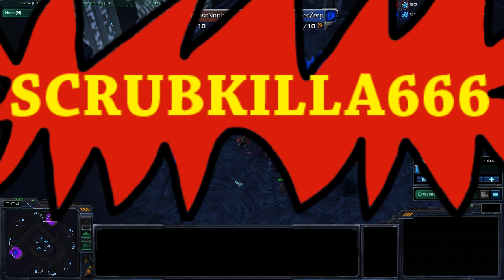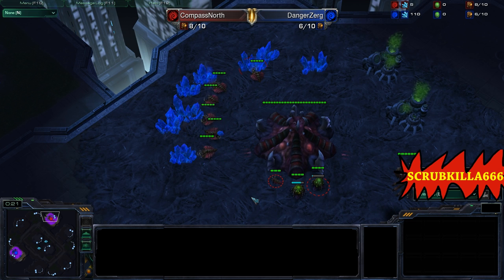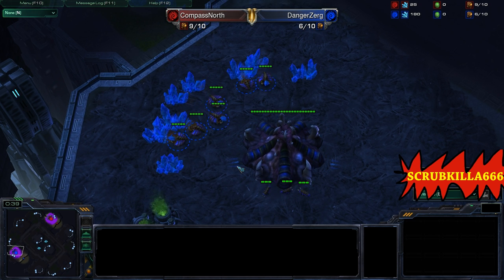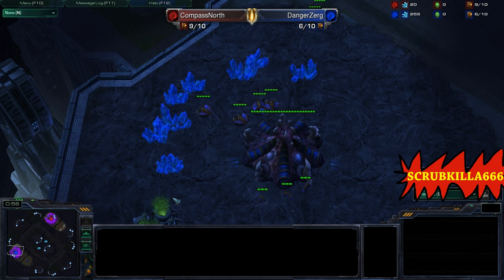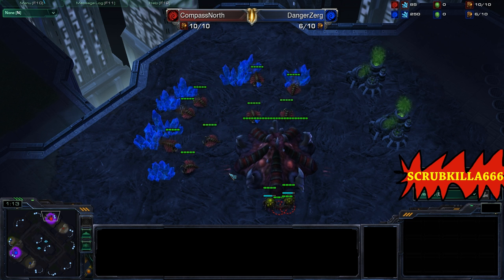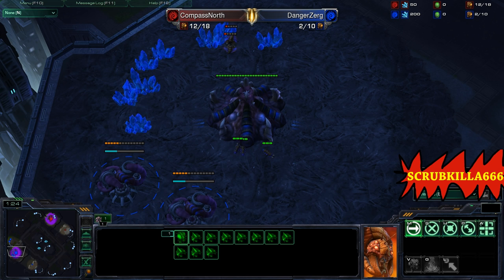One pool. This is a new tutorial video about Zerg strategies in StarCraft 2. I've shown you before how to do some of the other main ones like 6 pool, but this time I'm going to show you how to do one pool — one pool spawning pool. It's theoretically 6 times better than 6 pool if you do the math, and I'm going to be doing it this game against Compass North. He's a pretty famous American pro gamer who plays Zerg. I'm Zerg as well and you have to be Zerg to do one pool.